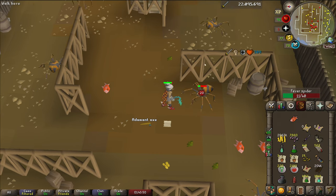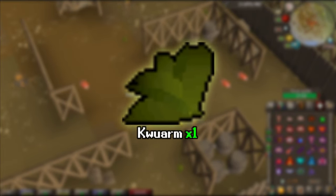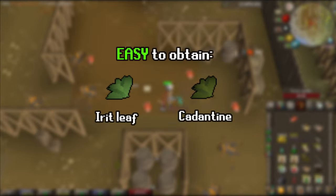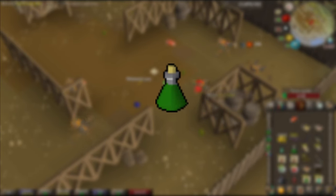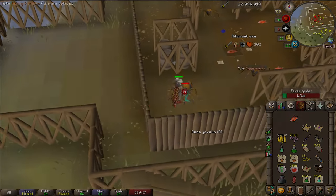Also very important, they can sometimes drop a Kwuarm — yes, only one. Why is this good? Well, most UIM have a deficit of Kwuarms when compared to Irit and Cadantine herbs, meaning that if you are attempting to make super combats, chances are you won't have enough Kwuarms to even out the potions. These spiders offer a way to stock up on Kwuarms while filling the coin storages in the process.